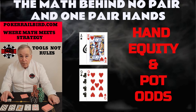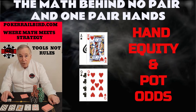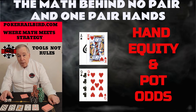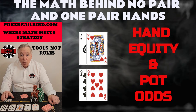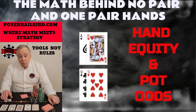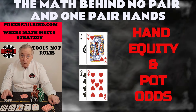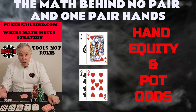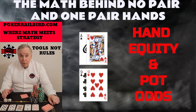but when the pressure is real and the money is in the pot, instinct takes over and the math disappears. That's why so many players misplay two of the most common situations in poker: the no-pair hand and the one-pair hand. Missing the flop with big cards, overvaluing a small pocket pair, calling just to see another card — these mistakes quietly drain more bankrolls than bad beats ever will.